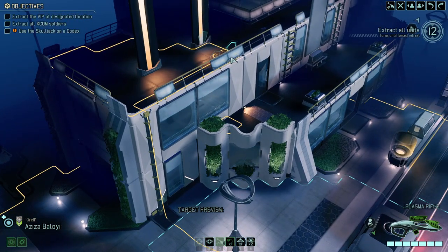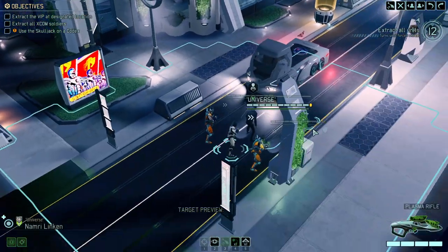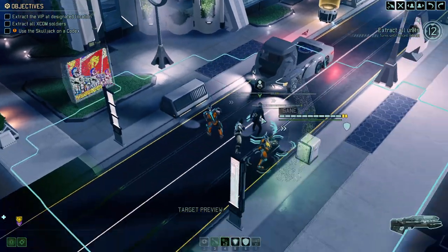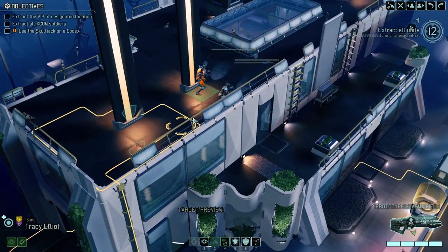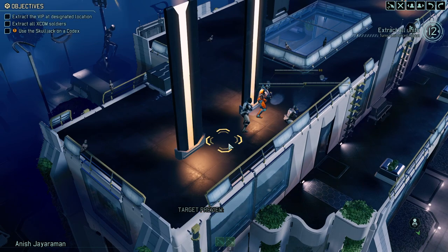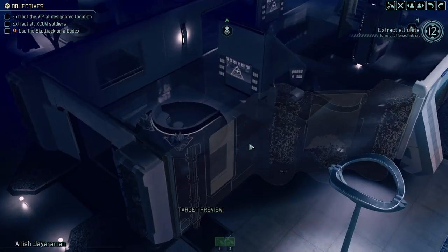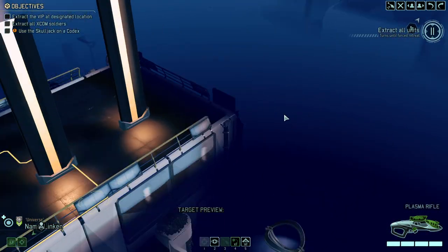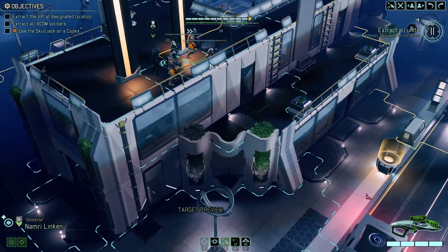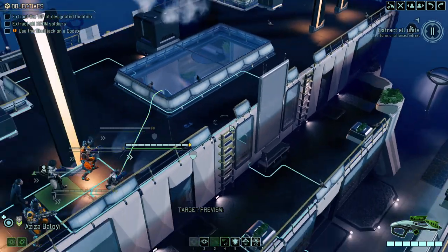We're starting without concealment, so this might be risky. We still have teamwork if need be. We got a sprint here — okay, we're safe for now. It's not the easiest start, and it's a very tight, dense environment. Specifically behind this building there's a chasm — this will be a slaughterhouse. The moment we enter this area, hell will break loose.